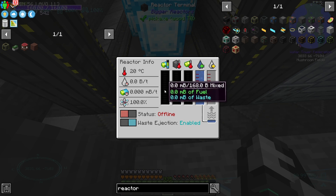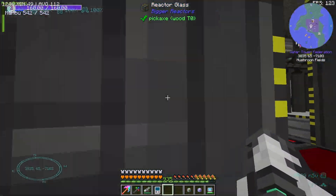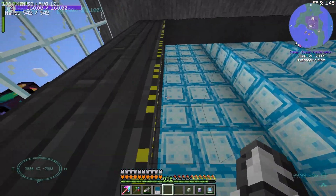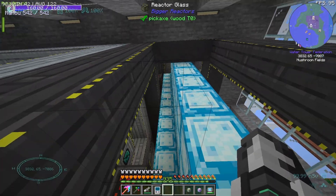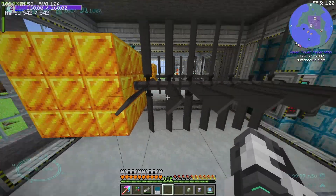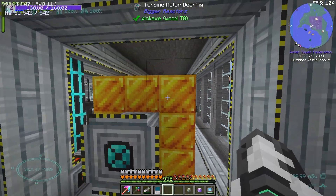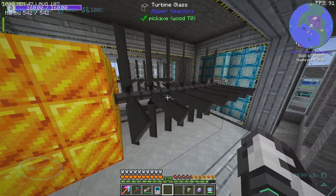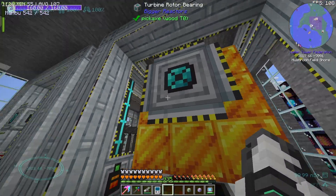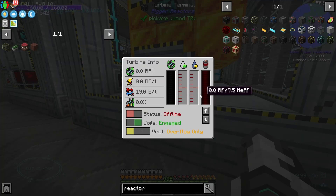I think you can put solid coolant, but obviously we want steam. So I think liquid coolant goes in and then I'm guessing those are the fuel rods — or I don't really know how this works. Anyhow, this is the turbine, which actually looks really sick. Those are big blades. I imagine when it's on it looks spectacular, and then I'm guessing the blades spin. I'd hope they would.